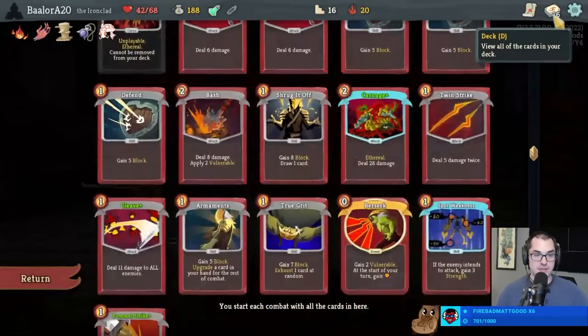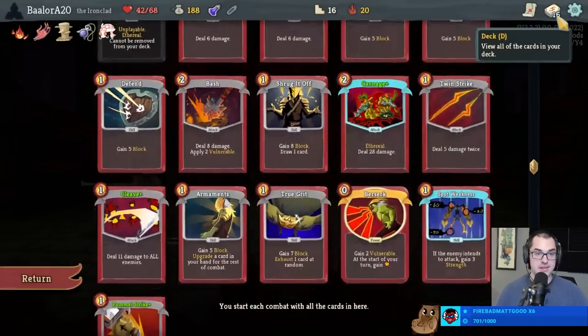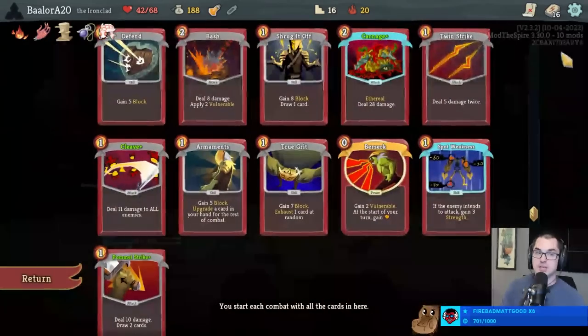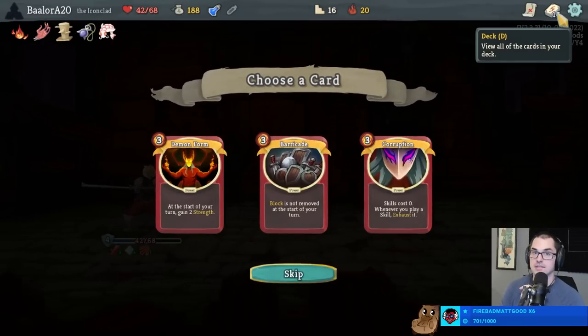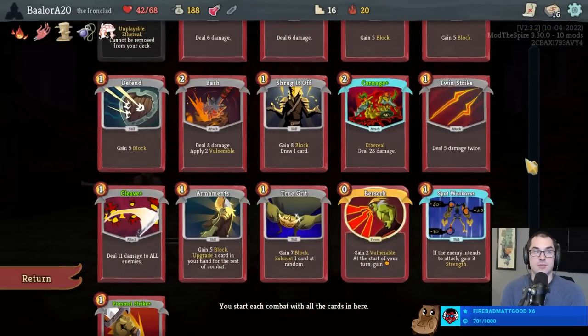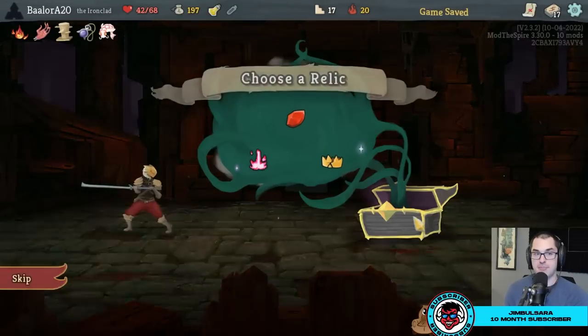Demon Form, Barricade, or Corruption - three powers with Mummified Hand all cost 3 as well. Corruption is amongst my favorites, but currently we don't have that many skills which makes Corruption kind of iffy - which makes me want to lean more towards Barricade. I don't feel like I need Demon Form because I have Spot Weakness and pretty good card draw. I'm genuinely thinking this is Barricade. Give me a Barricade.